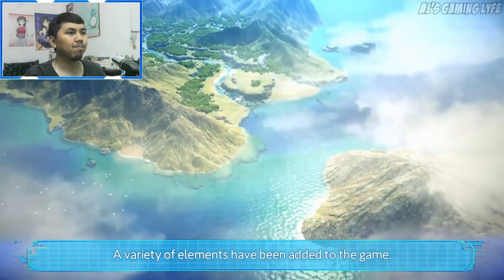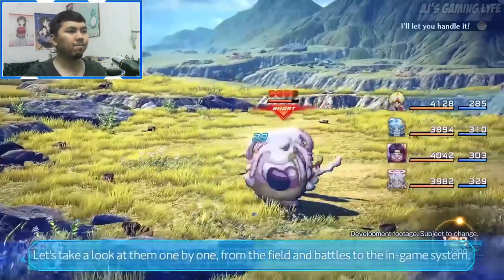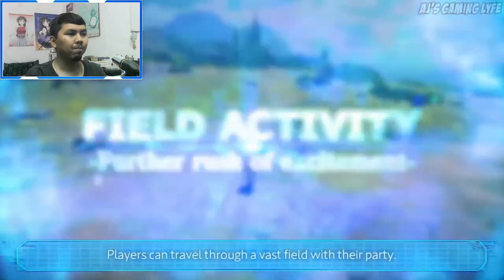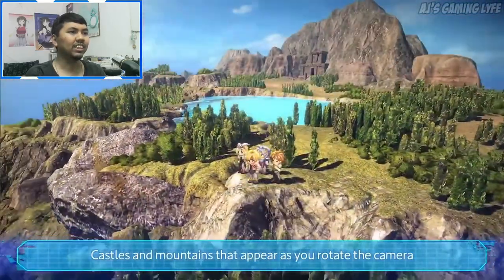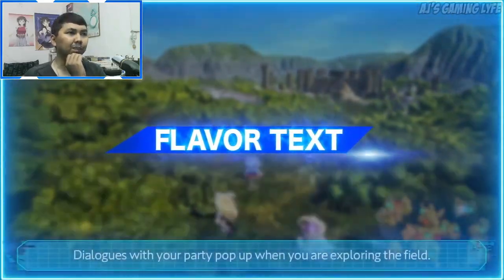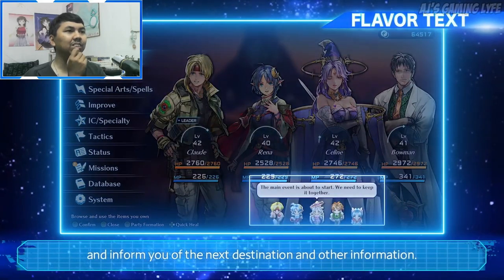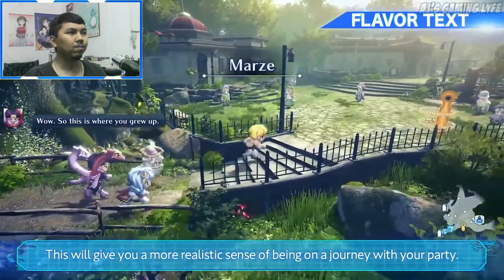A variety of elements have been added to the game, now reimagined with brand new visuals. Let's take a look at them one by one — from the field, to the battles, to the in-game systems. Players can travel through a vast field with their party; castles and mountains appear as you rotate the camera, leading you to the next adventure. Dialogues will also appear in the menu screen. The world exploration gives you a more realistic sense of being on a journey with your party.